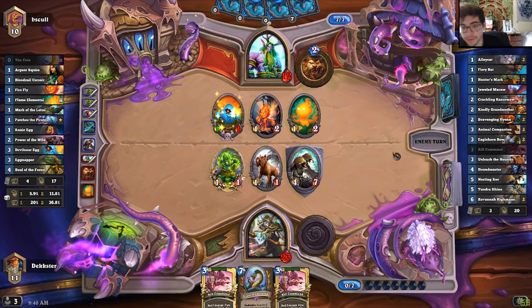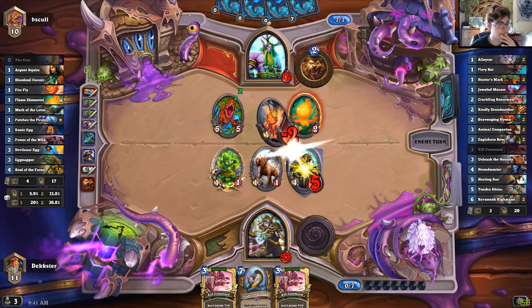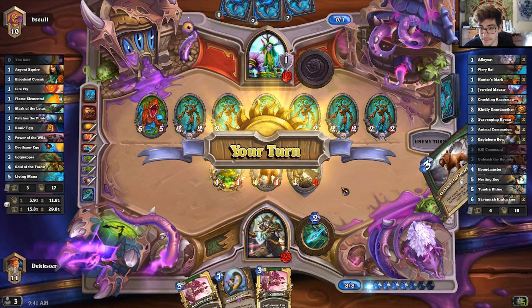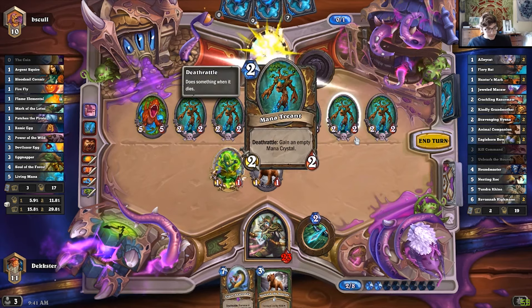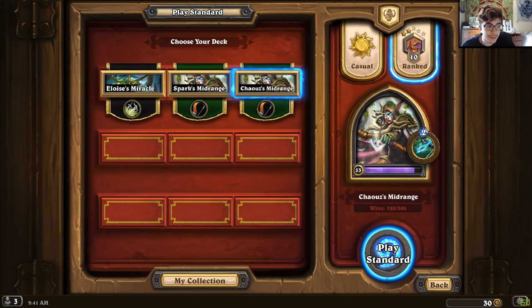Next turn if we still have a beast on the board we have lethal — doesn't even matter if he has Taunt. All right, so there's lethal — wow, overkill! So that was really smooth, yeah, that was a fun deck. Definitely check out this budget mid-range hunter — it's really cheap, only 1040 dust, so go ahead and check it out. You can climb ladder pretty easily with this. Thanks guys!